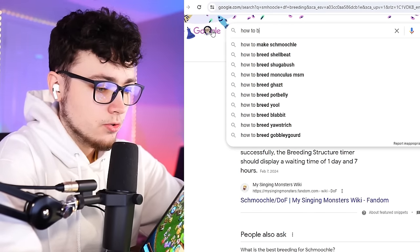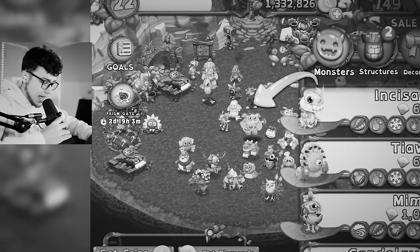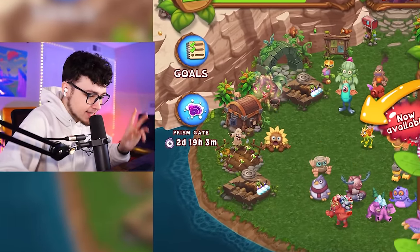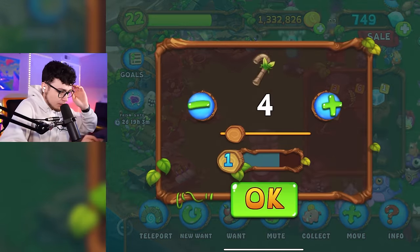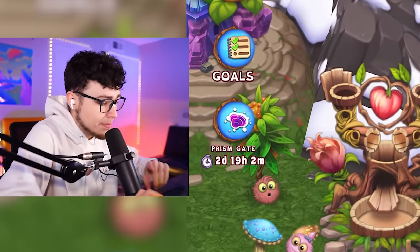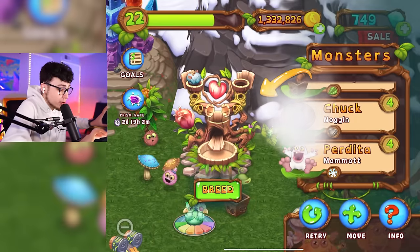How to breed Taiwa on Dawn of Fire — there we go: Noggin and Wink. Do we have Noggin and Wink here? Yes, we have Wink. There he is, and I'm assuming we have Noggin — if not that's an easy fix. There he is, baby Noggin right there. Let's give some bamboo over to Noggin, get him up to level four. I got you, broski. And Wink — he's leveled up already, I'm sorry Wink, I misjudged you. Now let's throw these two in together and we should be able to get Taiwa, and then after that get our breed for Smoochly to finally get her on the island.